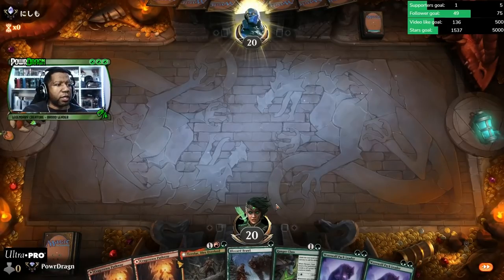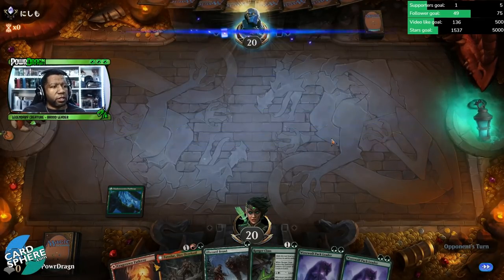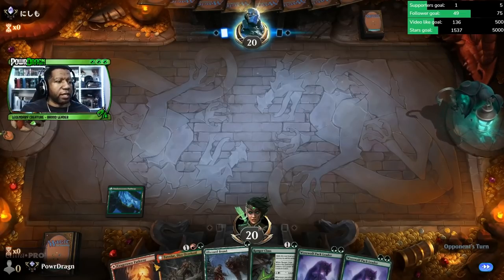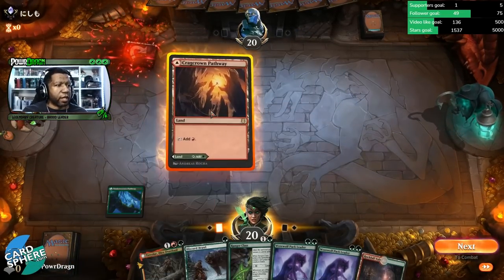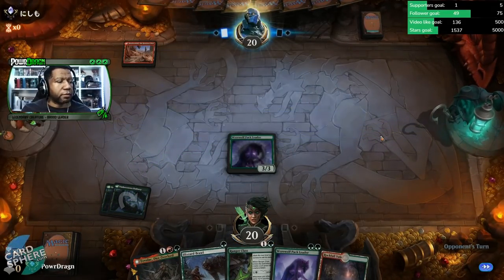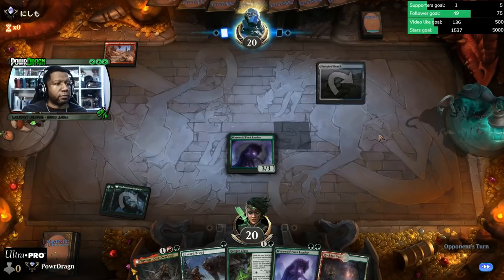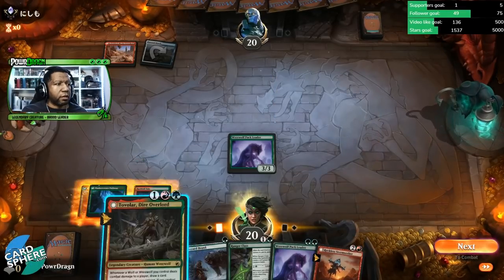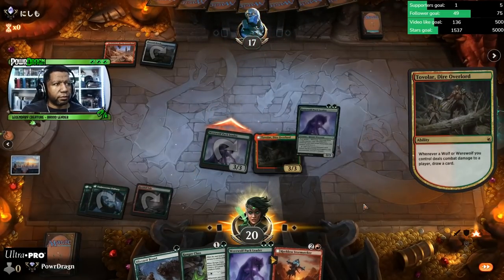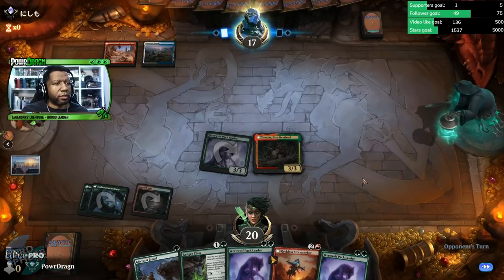We'll keep it. I'd like to draw an additional land somewhere along the way, but if we just have to put these all on green, we have to, I guess. I could be safe and just play a Ranger Class to set up. We found a land, so that makes life a little easier — we're going to play the bigger creature. Does our pack leader live? It does. We're going to get a card here. Not the card we wanted — not the worst thing, but we could have done much better.